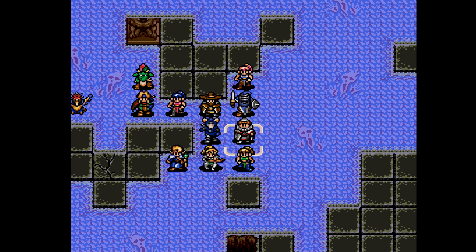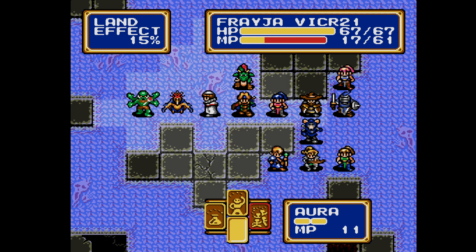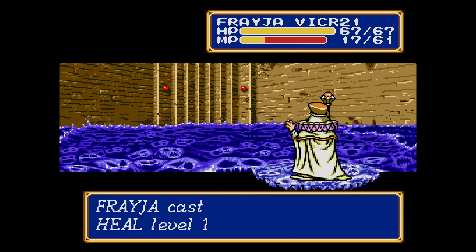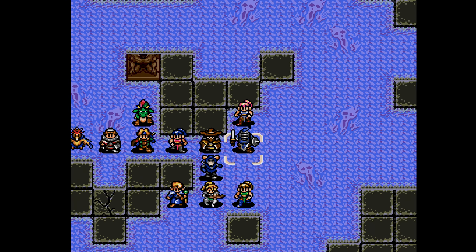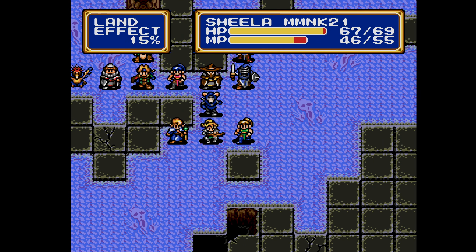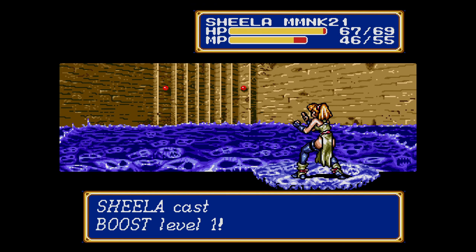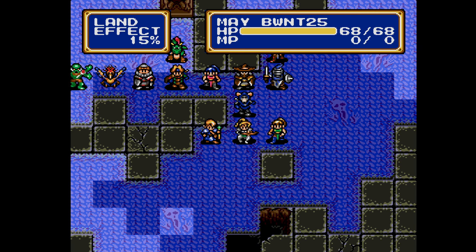Freyja — still 64 defense even with the Boost. They're not coming down, they're waiting for us. Kazin needs a Boost. She can keep casting these Boost spells, gaining some experience by doing so. 10 XP. Finally, Mei!